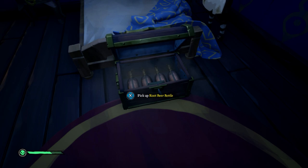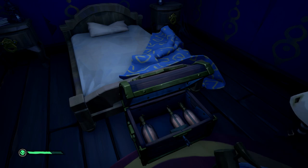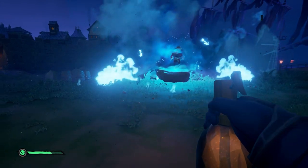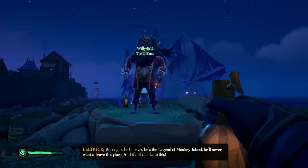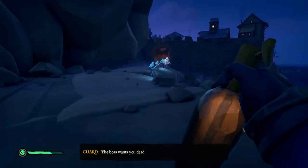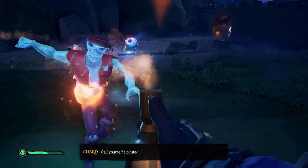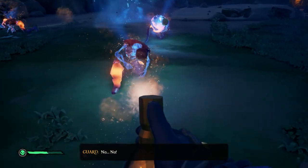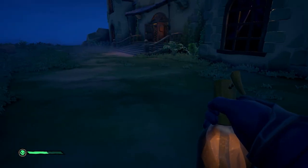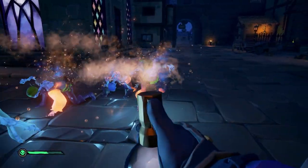Inside the chest will be four root beer bottles — just enough for a full crew of pirates. Upon grabbing the root beer bottles, LeChuck's ship will arrive. Exit the mansion and LeChuck will reveal his fiendish plan to keep Guybrush trapped here forever. You'll then be attacked by the members of his skeleton crew, who you can defeat using the root beer bottles — just shake them up and spray the root beer onto the ghostly skeletons to cause them to inflate and explode.